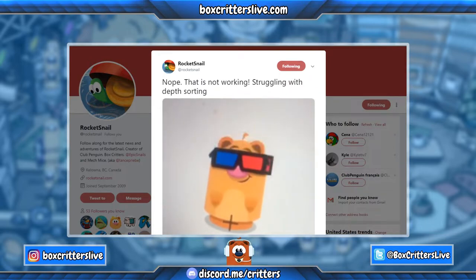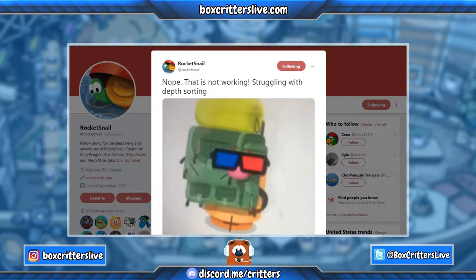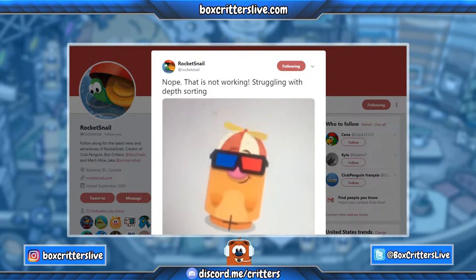Obviously he has to work on this so the items work for the next experiment. But now the Viking helmet works. We could put it on with the command slash gear Viking.